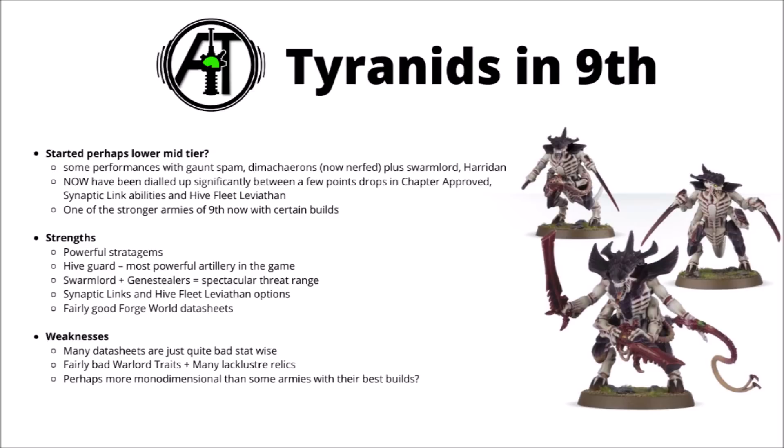With their nastiest builds, they can certainly be one of the stronger armies of 9th edition now, though much of the Codex's datasheets do remain a bit underwhelming. The main strengths of the Nids lie in their powerful stratagems, good ways to deal lots of damage, and layering further buffs with things like Synaptic Links, Adaptive Physiology, and decent psychic powers. They've got a few really strong or scary datasheets — particularly the line-of-sight ignoring firepower of Hiveguard, the Swarmlord's movement shenanigans combined with Genestealers for crazy threat ranges, and still pretty decent Forgeworld datasheets. Some units seem near mandatory; I don't think you'll see many tournament-winning Nid lists that don't include both the Hiveguard and the Swarmlord.